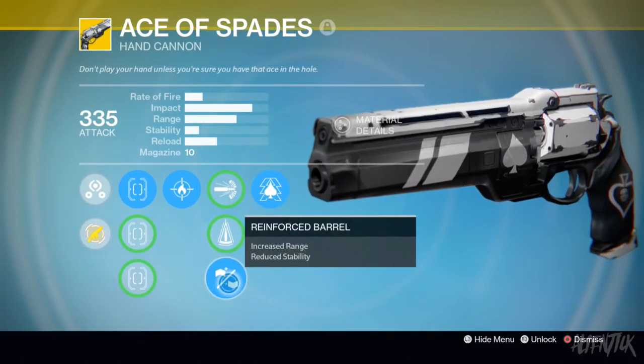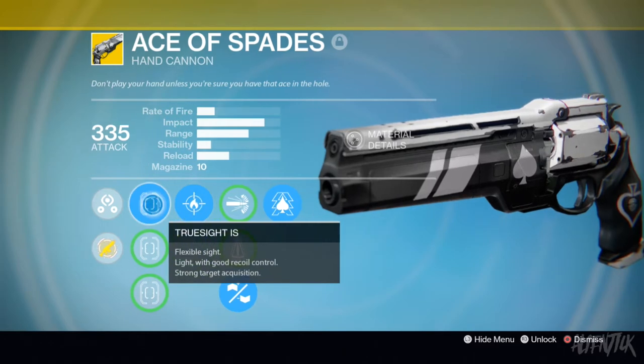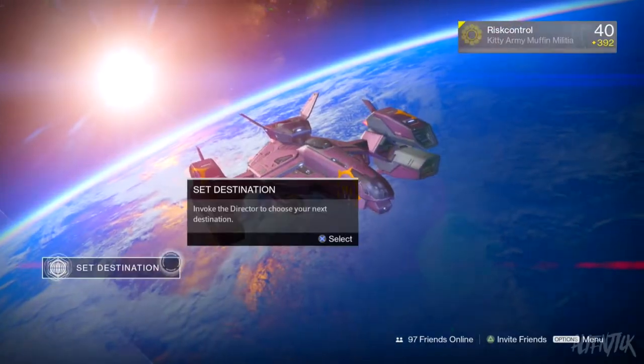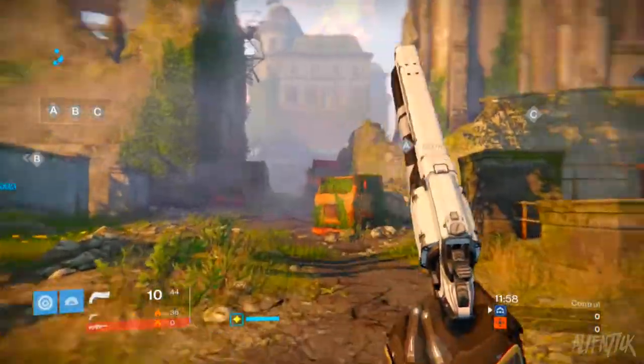It's got Reinforced Barrel and Firefly — Firefly is a pretty good perk, especially for a weapon you want to be hitting two or three taps to the head with. Then True Sight and Third Eye. All I know is that this thing kicks like a mule, but I've heard it's pretty good. Let's just get right into the gameplay.